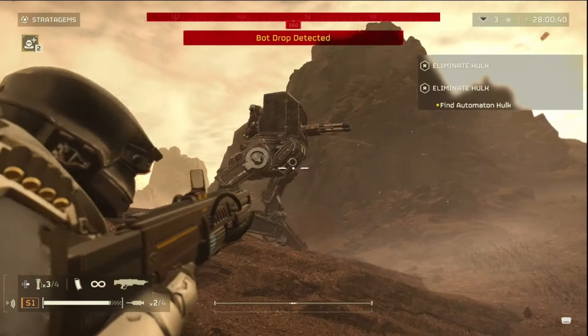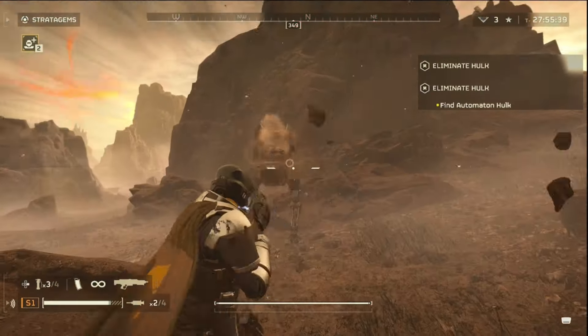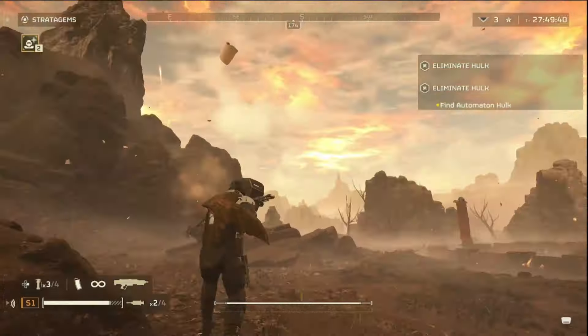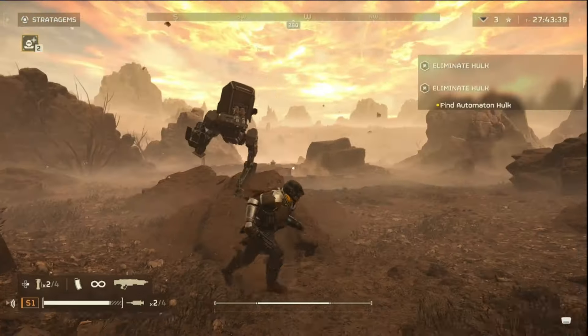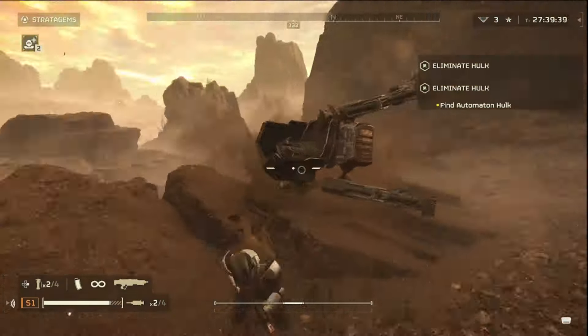We can actually fight a Strider 1v1. I really like how the Blitzer can push it back every once in a while, but you can't kill it from the front. Can you kill it from the side? No. You literally have to hit the Strider just right to kill it with the Blitzer.